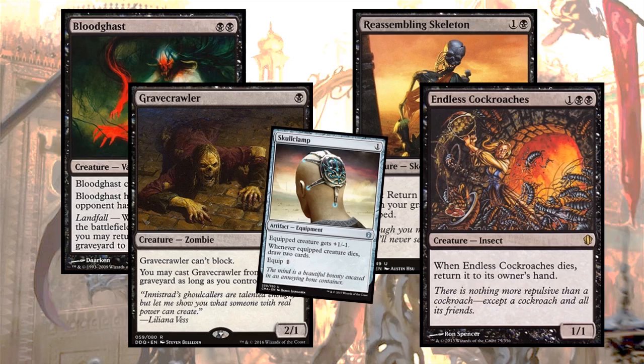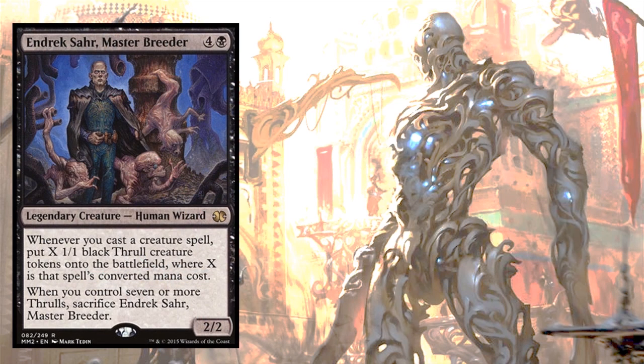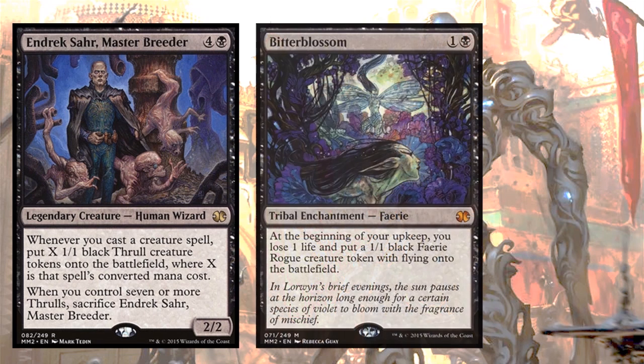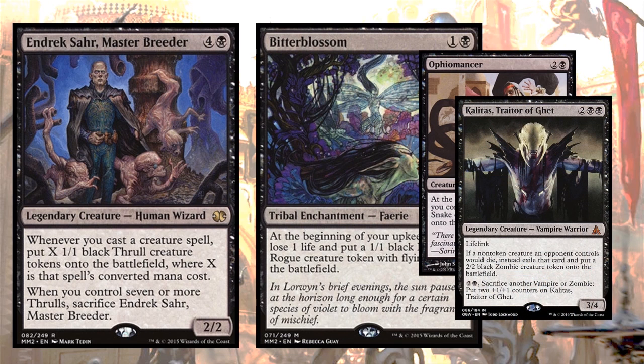Those are our resilient creatures, but they might not be exactly what we want. I have a few cards that give us value over and over again, turn after turn. Let's look at Endreksar, Master Breeder — every creature you cast, he will spew out thralls. You'll have to manage your thrall population, but that's easy with all the great sacrifice outlets we have. Another card that's going to be really strong is Bitterblossom, giving us a faerie every single turn at the cost of a life. We can definitely sacrifice some life for card advantage. Ophiomancer will also give us a snake every turn, meaning we could tutor every upkeep if we sacrifice that snake. And Kalitas, Traitor of Ghet, will give us zombies as we destroy our opponents' boards.